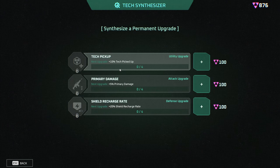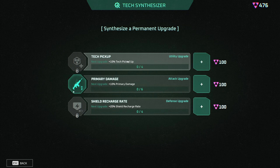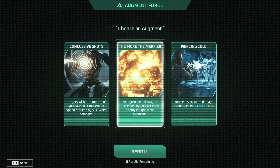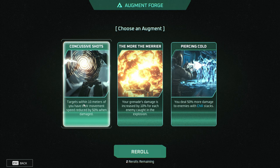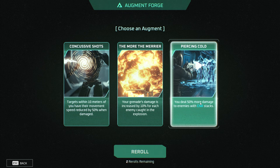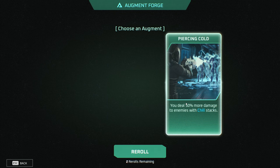We got a tech synthesizer, so it looks like this is some kind of permanent upgrade. Options are more tech pickup, more primary damage, or shield recharge rate. I think I'm going to get the primary damage. And here we get to roll like a round-based chance — targets within 10 meters have their movement reduced 50% when damaged. That's really good. 50% more damage to enemies with chill stack — I actually have a chill weapon, so this might be really nice for me. Let's pick that up.